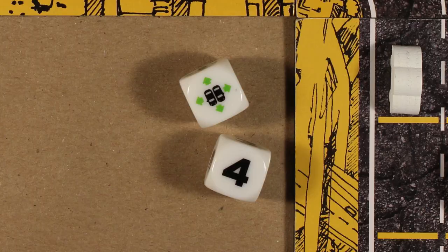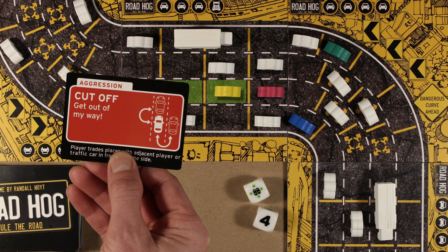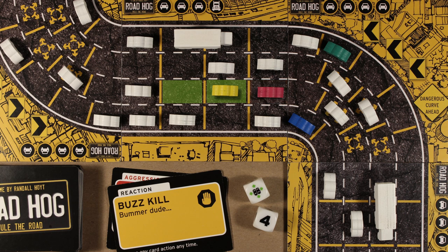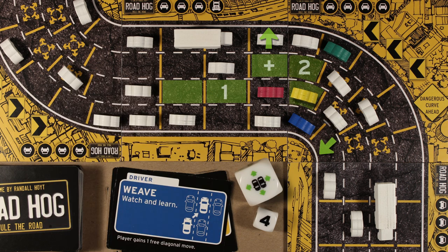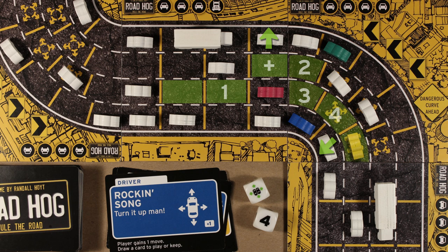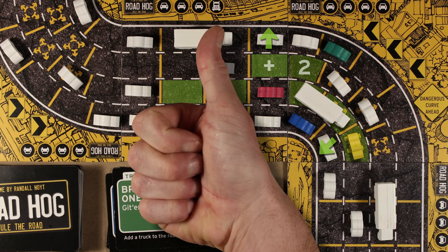So here's how the game works. On your turn you use cards and dice in any order to do what you need to do. Yellow rolls the dice and gets a four and the double traffic icon. Yellow moves one space forward and plays Cut Off to switch places with Red. Red plays the reaction card Buzzkill so it doesn't happen. Yellow changes the plan, uses the first move of the traffic die to slide a car left, and plays Weave to move diagonally. Yellow goes two spaces, moves a car with the last move of the traffic die, and goes one more space. Yellow then plays a third card, Rock and Song, for an additional move and an extra card. Yellow draws Breaker One Nine and adds a truck to the road, blocking in Red and Blue. Nicely played.